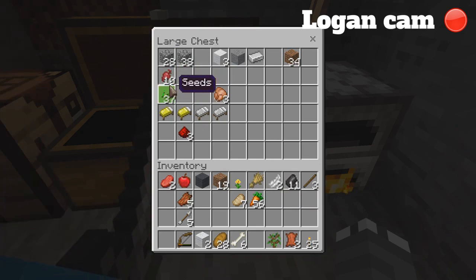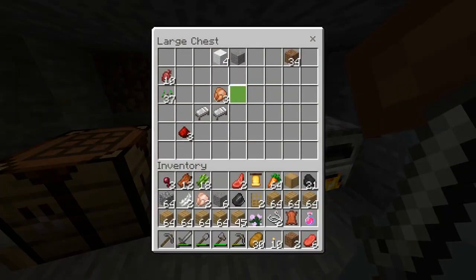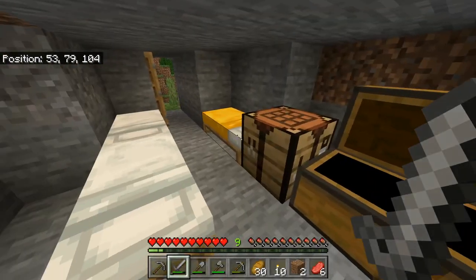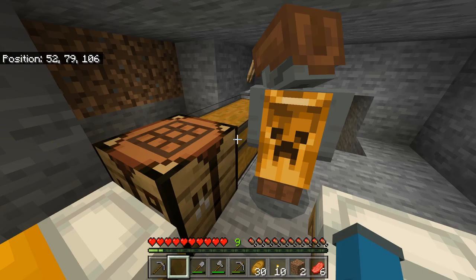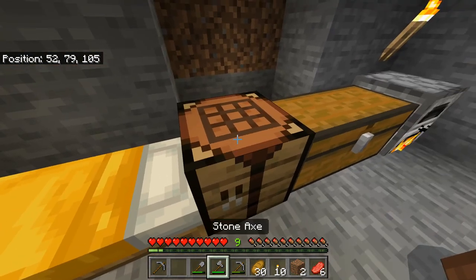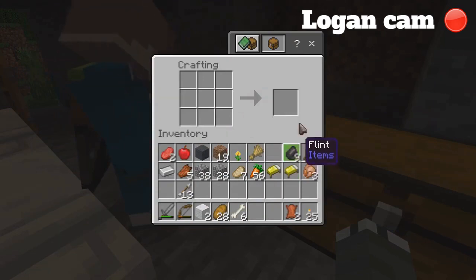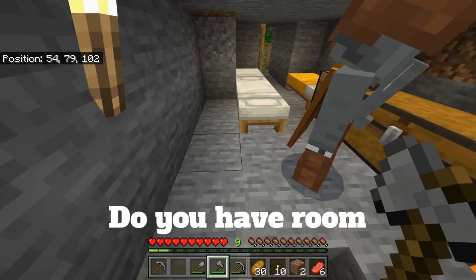Let's leave the beetroot — we don't need it, it only gives you half a thing. Take the cobble. We have enough beds so we don't need the wool. I'll take a bed just in case. I have a bow but I need feathers — I need 11 feathers. I have two feathers. Let me make some arrows real quick. I can make — I have 13 arrows right now and I still have nine flint and pretty much infinite sticks.